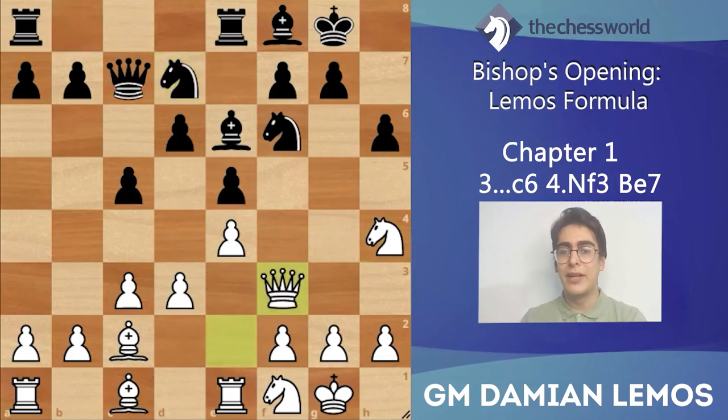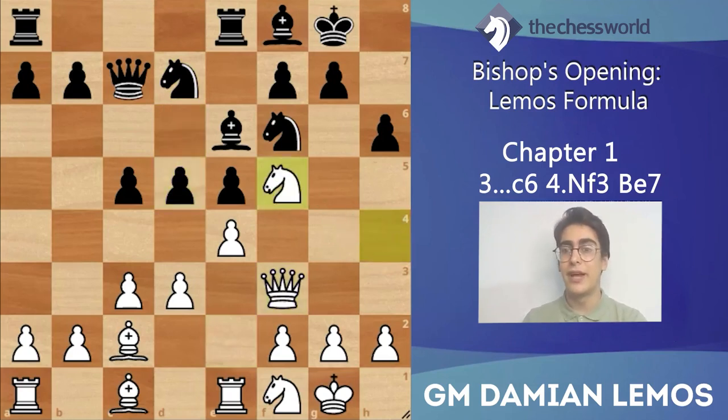Black plays c5. Here white played knight h4, which is interesting especially because there was no queen on d8, so black has no tactics based on moves like knight takes e4. So knight b-d7. Here white played queen f3, preparing knight f5. Okay, d5, knight f5, and we get an interesting position with several pieces on board and a lot of tactics to consider.